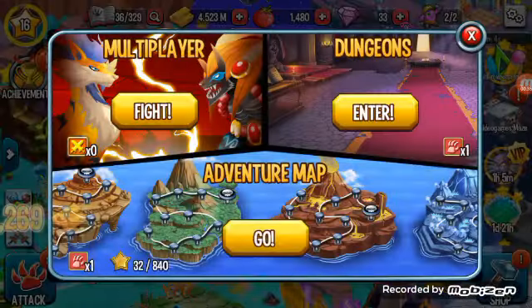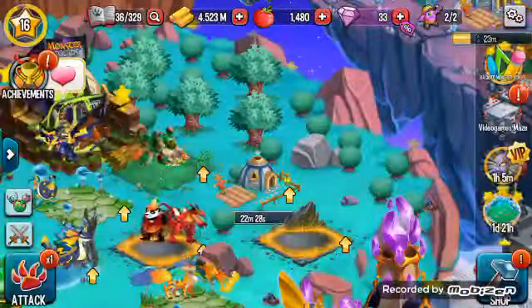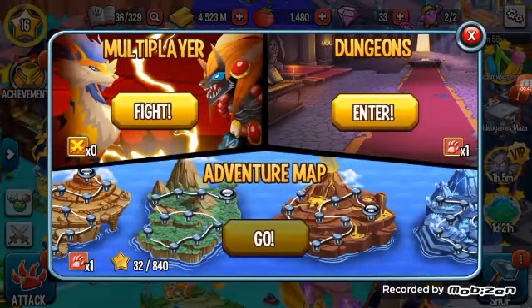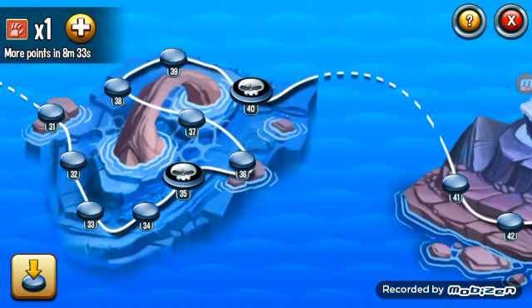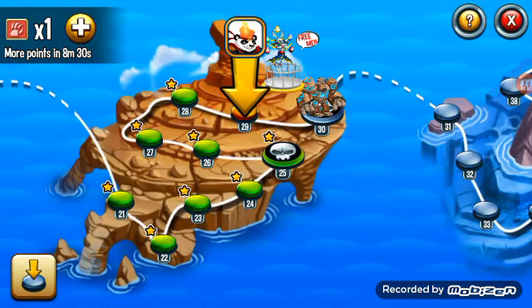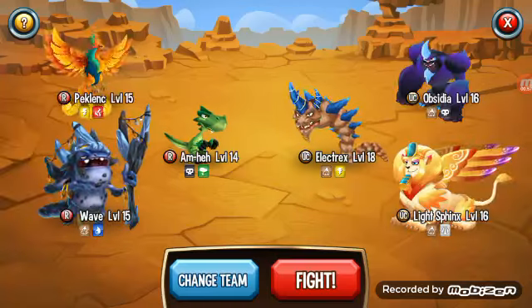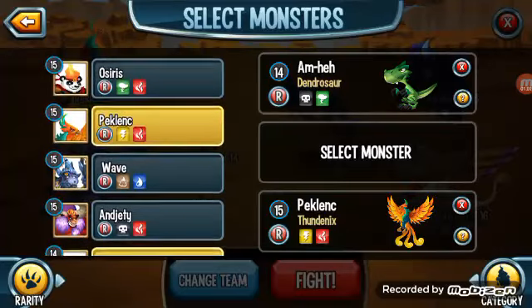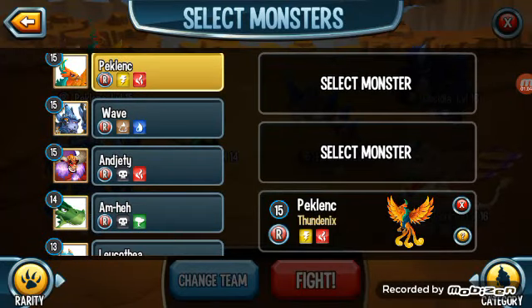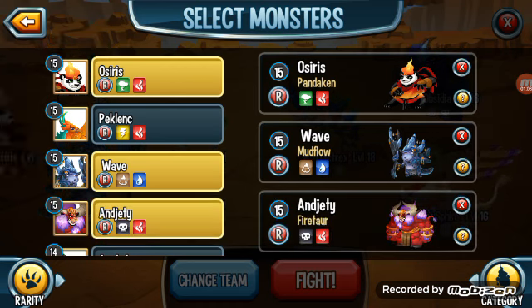I don't have anything special, I'm just gonna get some gold. My attack is good so let's go. Actually I'm gonna go to the adventure map because I love dungeons, I love the new monster dungeon and the food dungeon, but let's just have some fun. I'm gonna battle with my new team - this is Team Rare: Ostrus, Wave, and Jetty.